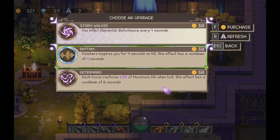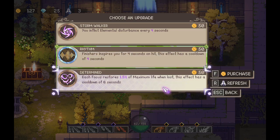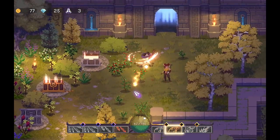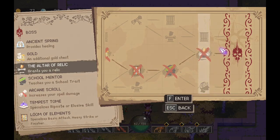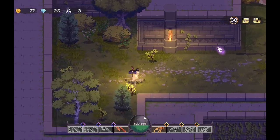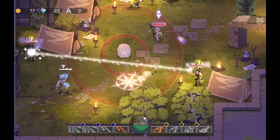Choose an upgrade. You inflict elemental disturbance every 4 seconds — I don't know what that does. Finisher inspires you for 4 seconds on hit — I don't know what that does either. Each focus restores 1.5% max life when lost — I don't know what focus does but I'll take it. I'll take a relic — I usually love relics in all games.